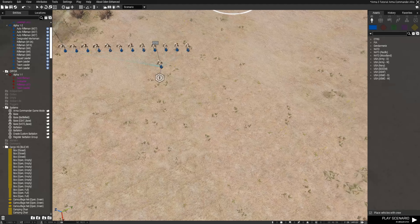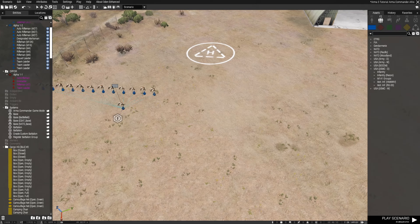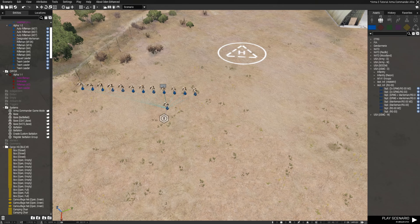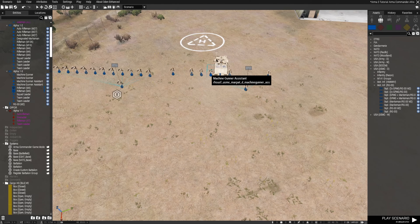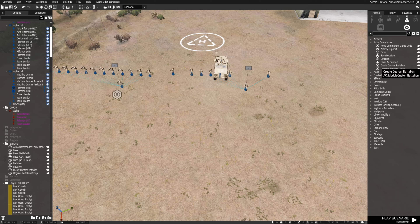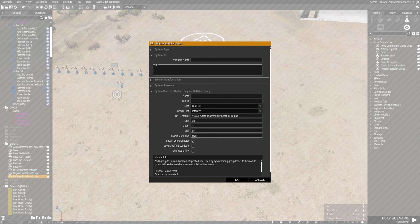Now let's do a motorized infantry squad. In order to do a motorized squad, go under Systems and grab another Register Battalion Group and place it. Once you do that, open the Register Battalion Group. Set it to Blue for the group. Instead of Infantry, put it as Motorized. You do not have to mess with the NATO marker.